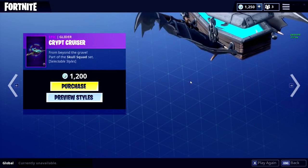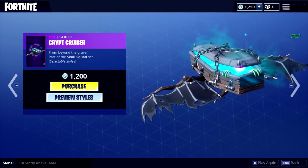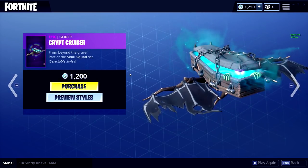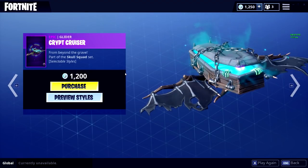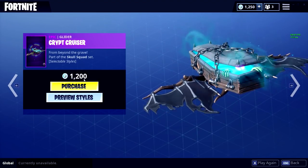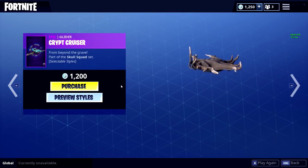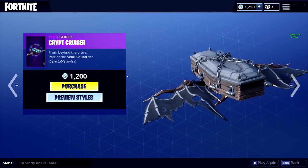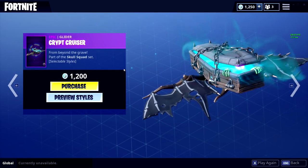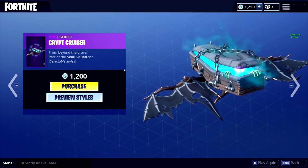They really know how to make you waste money. I can't hold back, guys. The Crypt Cruiser — the glider that comes with the Skull Squad set. Why couldn't they just give me the whole set? This is the last item. Should I do it? Make sure you guys go down below right now and smash that like button if you think I should buy the Crypt Cruiser.